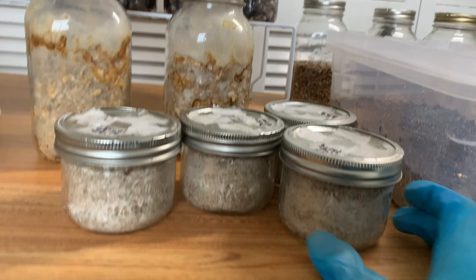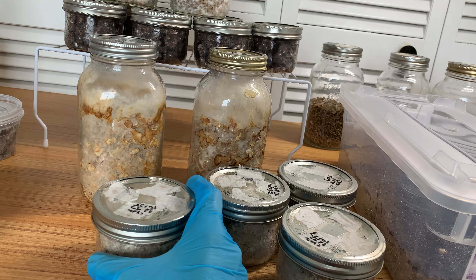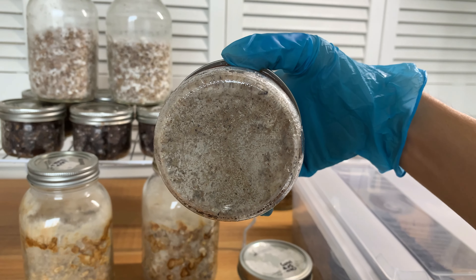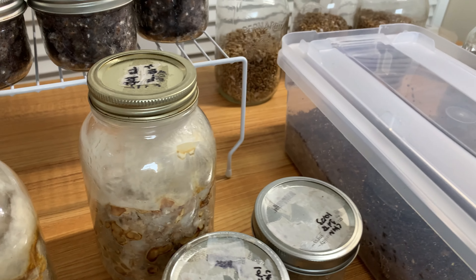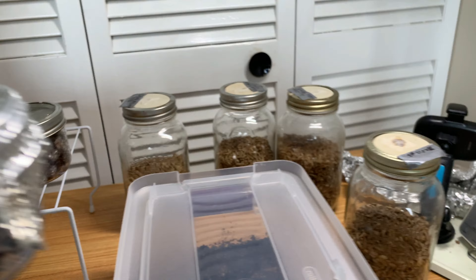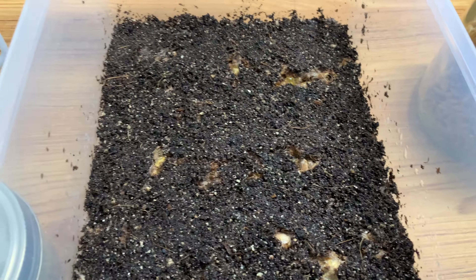Here are the traditional poo cakes I made — these guys are very old, colonizing very slowly from a liquid inoculant syringe. Two of them are now fully colonized, so today I'm going to be casing these guys. Yesterday night I pasteurized a small batch of casing — just a little bit for this purpose. I'm also thinking about casing some of the truffles, since truffles are some of the best places for fruits to develop.